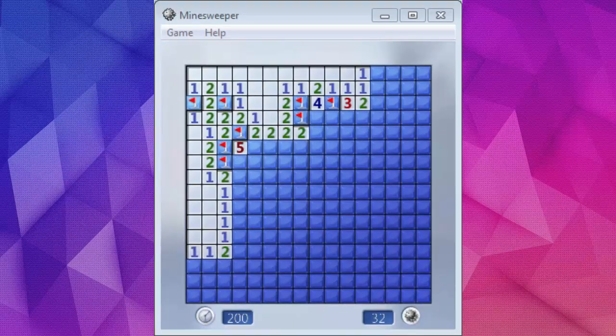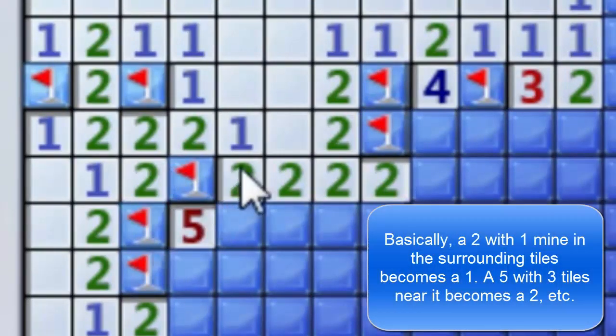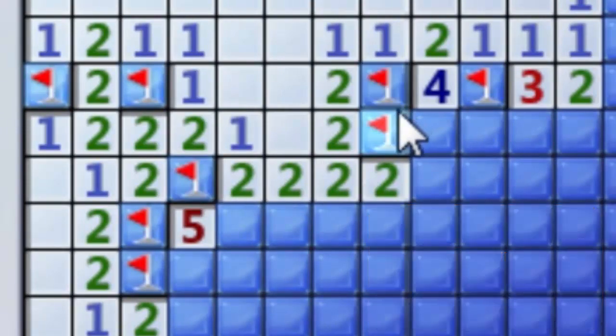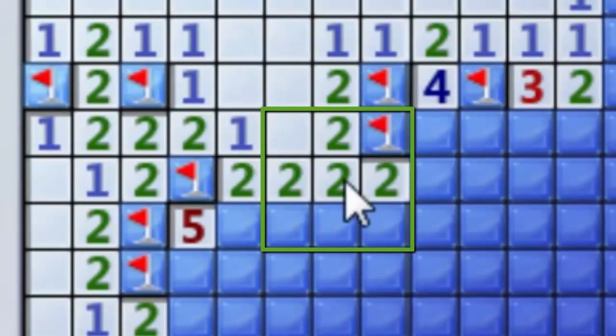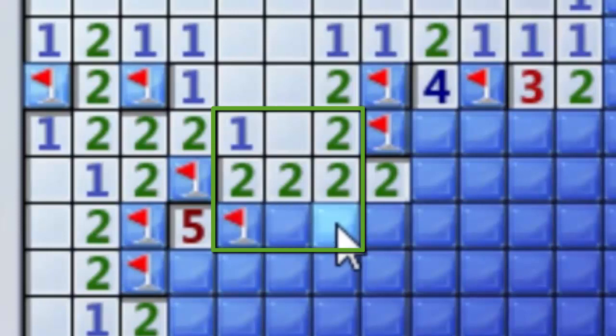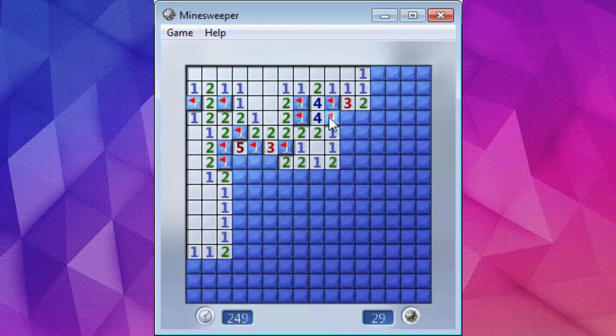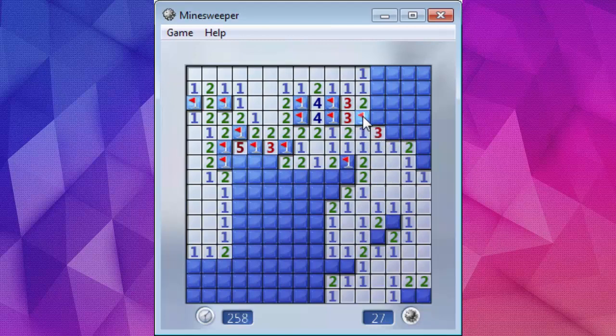Now if we go back to Minesweeper, we're going to learn about subtraction. There's no 1-2-1 or 1-2-2-1 visible here, but subtraction is very important. If you see any number of flagged mines near a number, you take the number of mines away and that's that number's true value. So we see a bunch of 2s here, but there's a mine flagged next to this one, so it becomes a 1. Same here — also a 1. And because of subtraction, this is actually a 1-2-1, so we can mark both mines and clear the safe area.